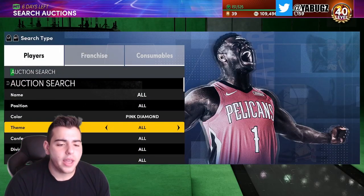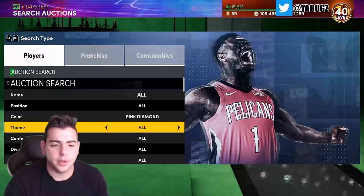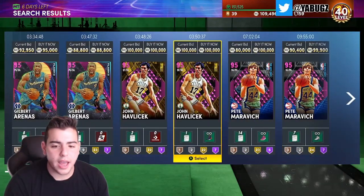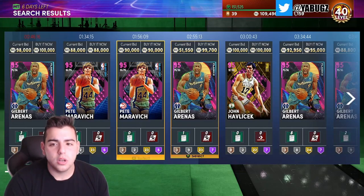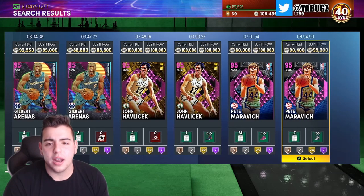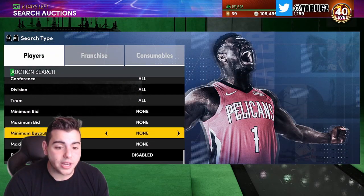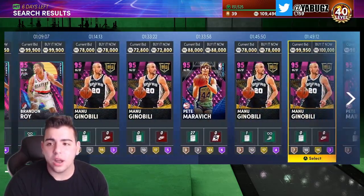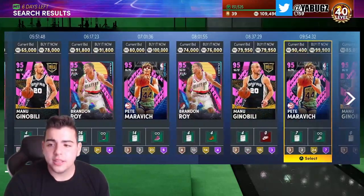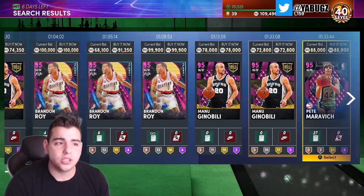Another filter I'm rocking with right now is Pink Diamond Easter-enabled. I bought Moses Malone to enable — John Havlicek, Gilbert Arenas, they're all good buys. I actually got a Havlicek with a shoe at 88k. Gilbert Arenas — I want to pick that up but I don't have a lot of MT. If you can get your hands on a Havlicek or almost anything right now, it's a good time to buy any card you want. The market is super low — it's time to make MT.